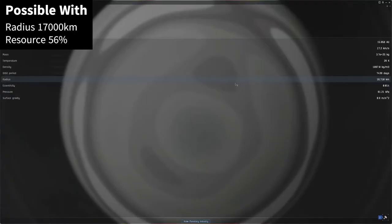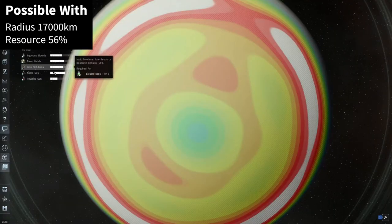Gas planets can be difficult to find with a low radius. I am currently using a gas planet with a radius of roughly 17,000 km, but because the resource density is at 56% for ionic solutions, I am just barely able to pull the necessary extraction rate for the min-max setup.